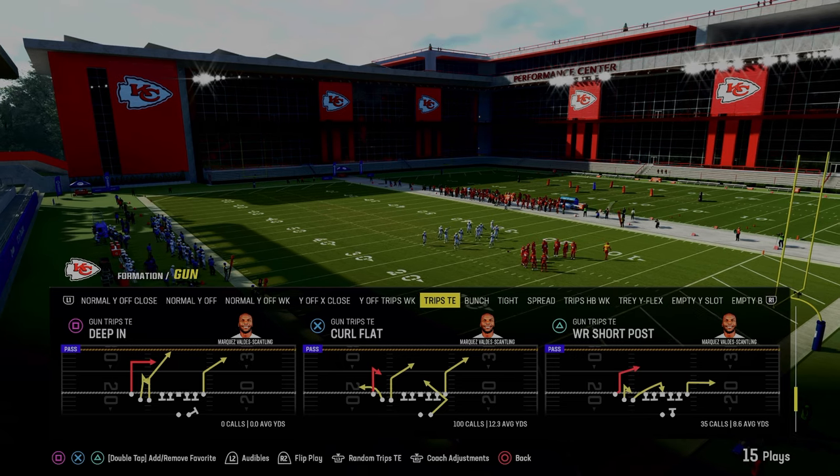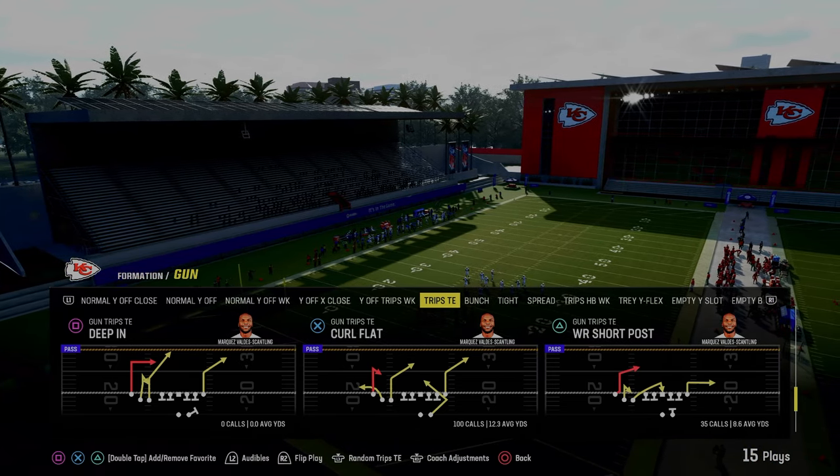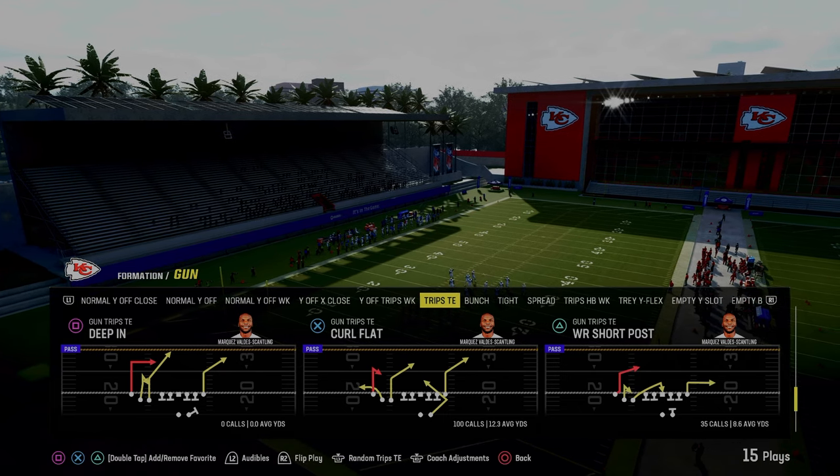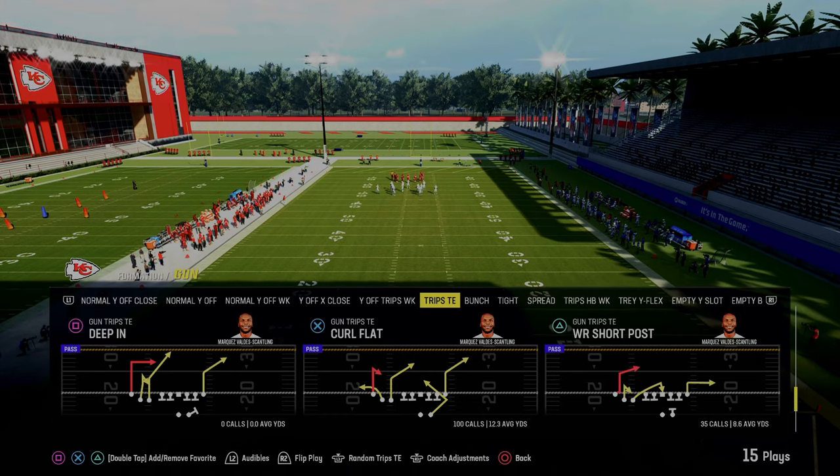The wide receiver short post play is one of the most unique plays in Madden 24, and I believe it's only found in the Buffalo Bills trips tied in playbook. The main purpose for us calling this play is due to the fact that it has one of the most unique post routes in this game.